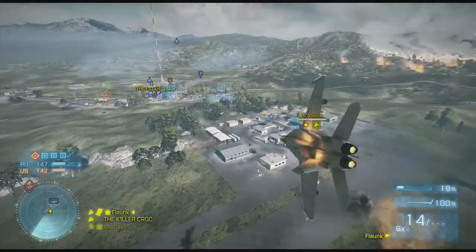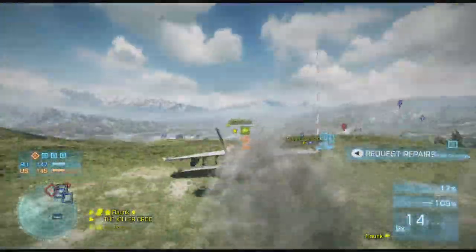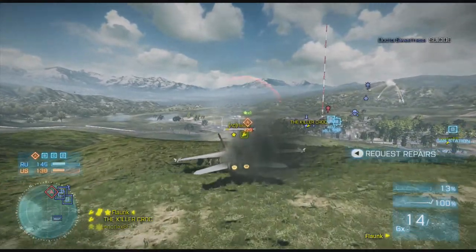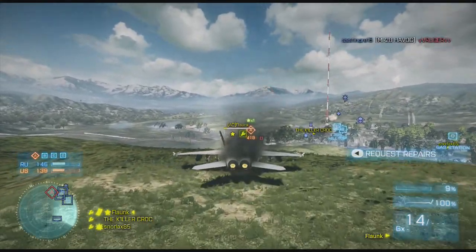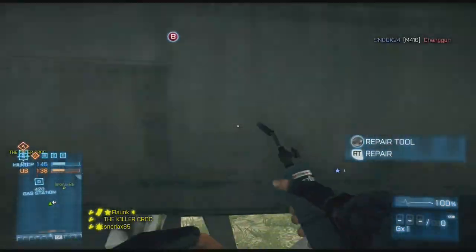Trees are useful for helping you land a disabled plane, because you might not be able to stop in time, and trees will not kill you — except the Armored Kill ones. Those ones in Armored Kill DLC will destroy you immediately. But yeah, trees help you stop really fast. They're really useful for landing — if there's any near you, definitely use them.